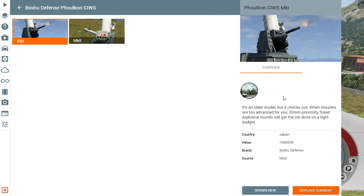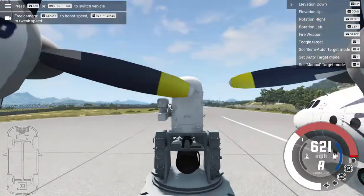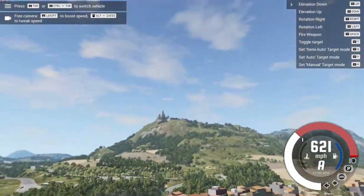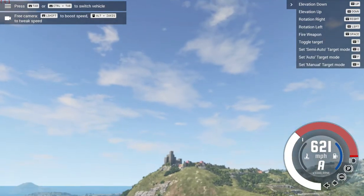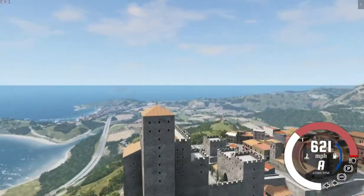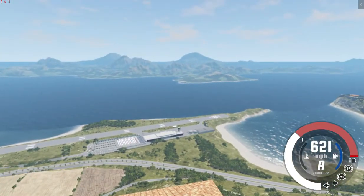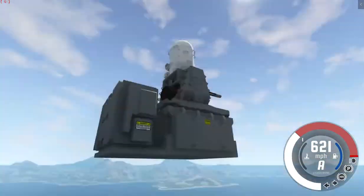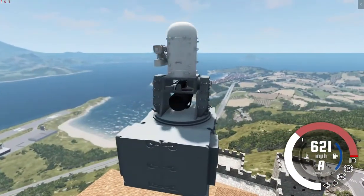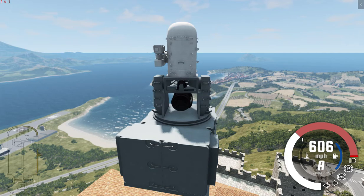The first one is the gun version, and the second one is the missile version. We're going to check out the gun version first. I'm going to set it just above the castle in Castelleto — it actually floats in mid-air, that's one of the characteristics of it. There's manual mode, where you can move it yourself, and you fire it by pressing the space key.